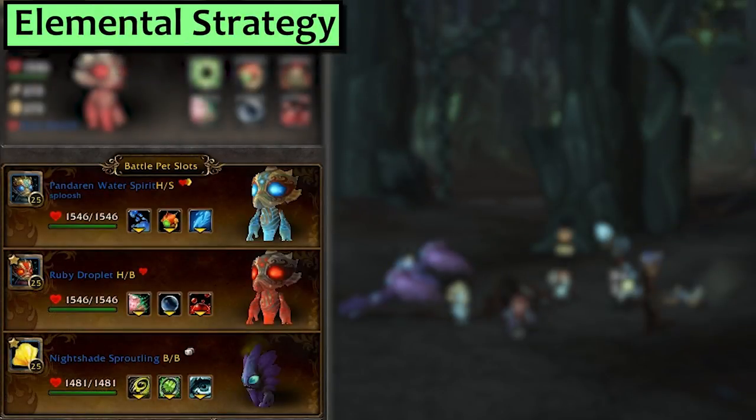Next we've got Elemental. I'm using a Pandaren Water Spirit with Water Jet, Dive and Geyser, a Ruby Droplet with Absorb, Bubble and Drain Blood, and third is a Nightshade Sproutling with more than 263 speed using Lash and Blinding Poison. That Sproutling could be swapped out for a Forest Sprout with over 263 speed with Refuge, or even the Bound Stream with Dive.